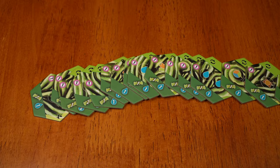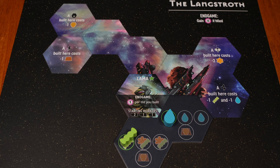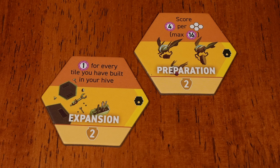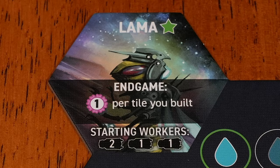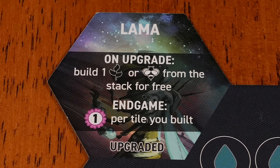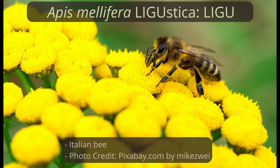Llama scores one point for each tile they build, so you are incented to build as much as possible. Langstroth helps you build some early tiles, while Skep offers lots of useful resources. Ideal recruits might reduce the cost of the advance action or provide extra resources. Developments that build extra tiles or frames will prove helpful. Expansion and Preparation should score well for you. Upgrading your faction provides a free advance action along with your growth action — that might be good enough if you don't have a better use for a Strength 4 bead. You start with resources to buy your first farm, so that might be your first move.